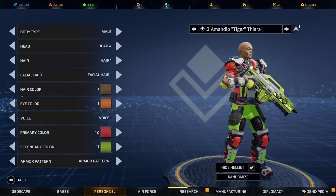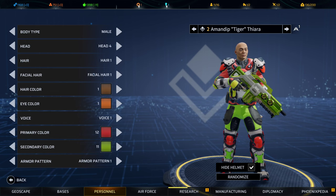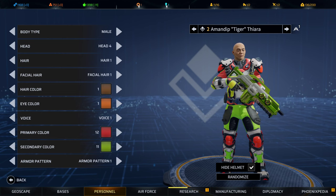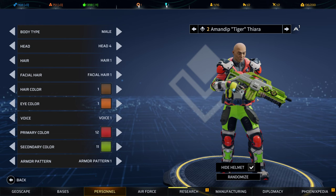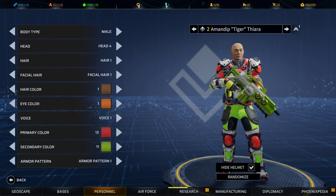You can leave your character submissions in the Discord and I'll probably make you a character. Keep in mind I can't make like ten characters right off the bat — I'll probably start with four or five. If your character isn't in right away, it'll be one of the next characters I obtain, and I'll customize it to your liking. Anyway, have a good day — leave your submissions in the Discord. Bye!